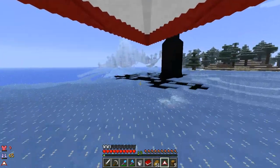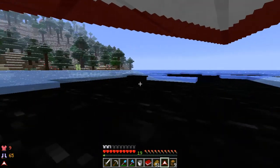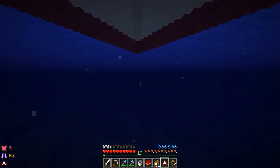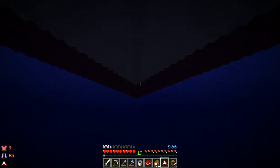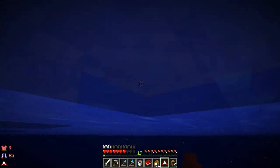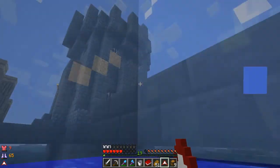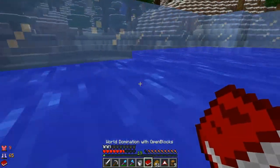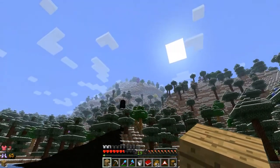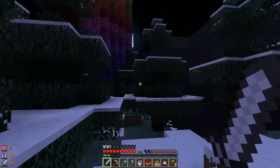We can use it to glide - look at this, we're flying! I wonder if we can use it to swim faster? It does make you slowly sink. Now we're under the water - let's get under the ice. Wow, we can use it to swim really fast! They never thought of that when they built it. Where's the creeper hole? Let's climb up to the top and fly off.